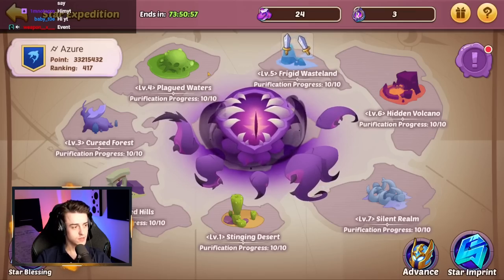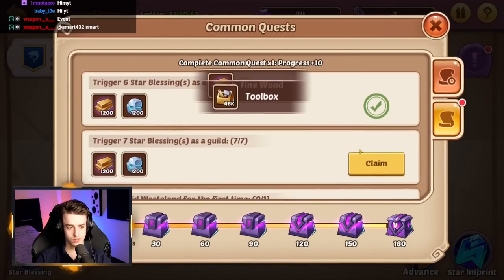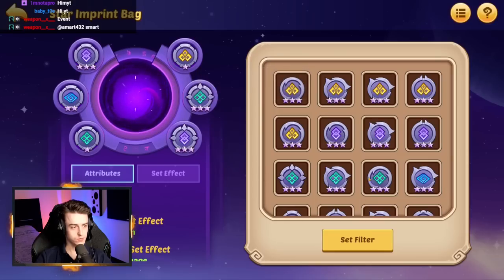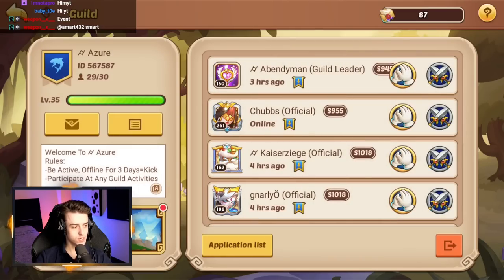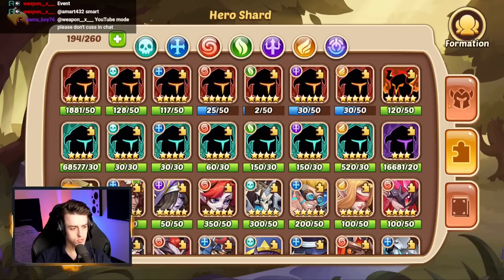Yeah, we absolutely can, so this should be pretty fun. We're going to put together a little team for Star Expedition in a bit. Let's look at our imprints real quick — potentially putting something together with Osis for maximum damage, that's probably going to be where we go. Not got that much good stuff for Osis yet, but slowly ticking through. Priority number one might actually be Star Expedition first to get rewards. That could be pretty fun.